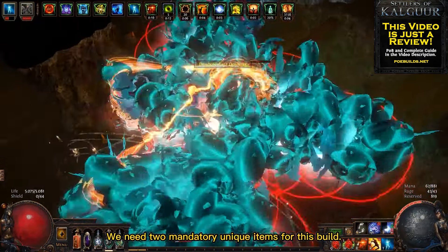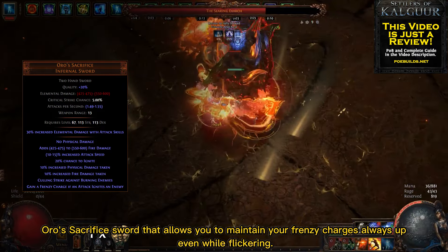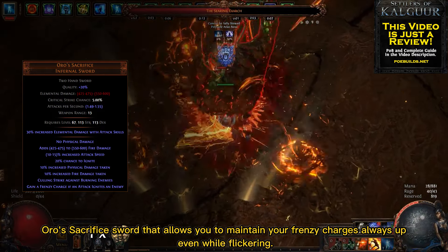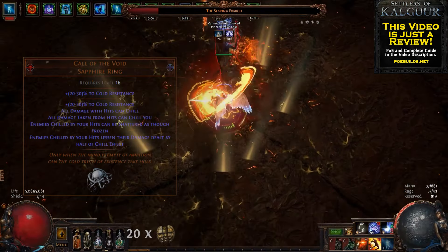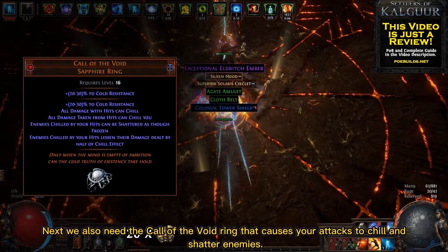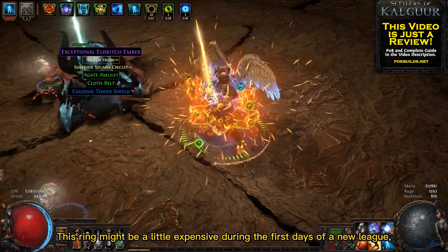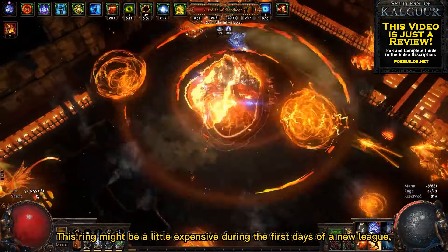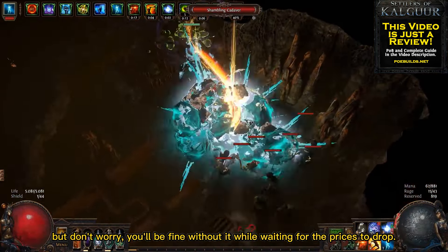We need two mandatory unique items for this build. The first and most important is the Oro's Sacrifice sword that allows you to maintain your frenzy charges always up, even while flickering. Next we also need a Call of the Void ring that causes your attacks to chill and shatter enemies. This ring might be a little expensive during the first days of a new league, but don't worry — you'll be fine without it while waiting for the prices to drop.